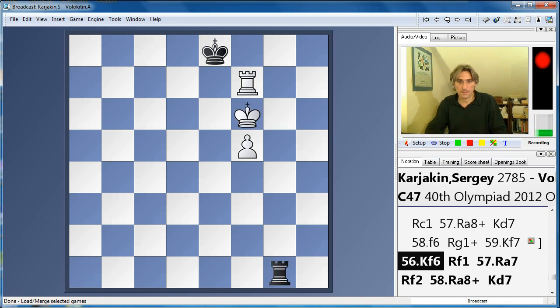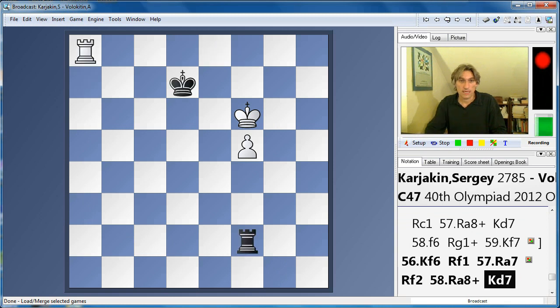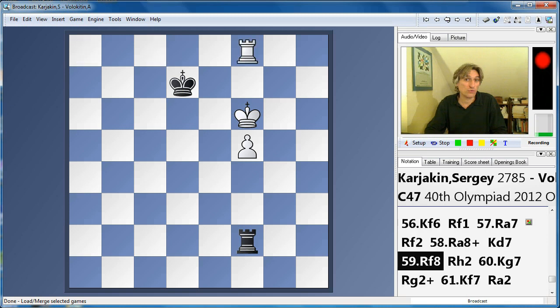King f6. Rook here, and the rook switches across. Again, the king can't cross — well, that would even be mate in this position. Check. And now the last difficult move — actually a very standard position. Rook f8. That means the pawn is now protected, so the king can move to the side, and then the pawn can advance.